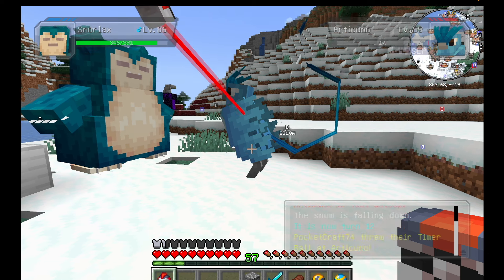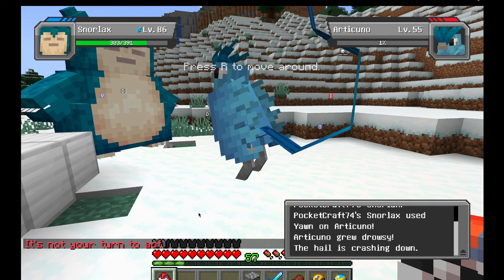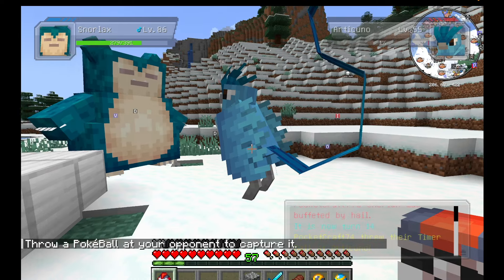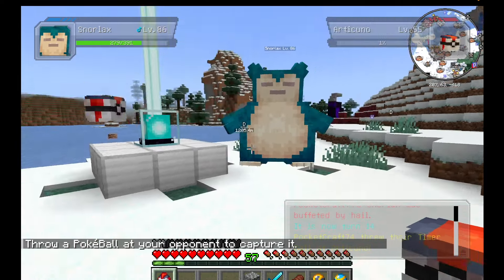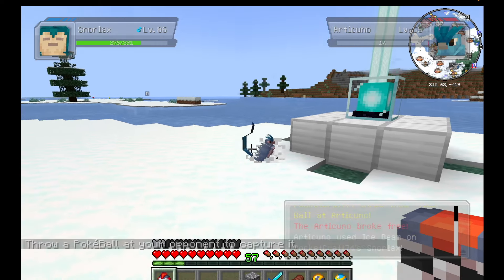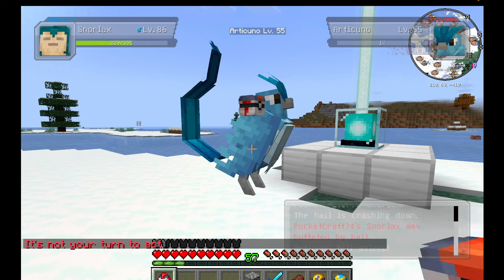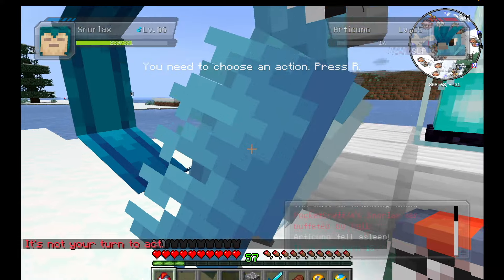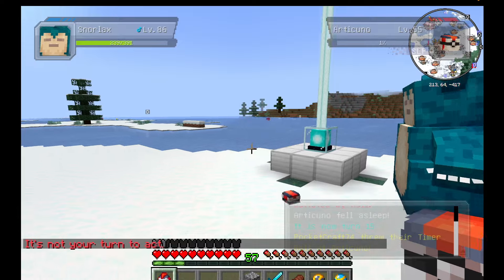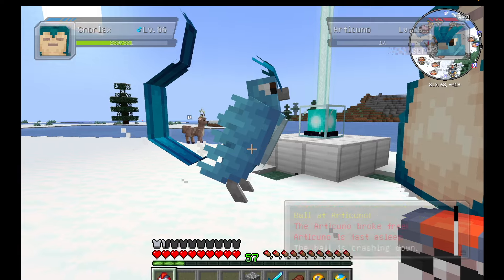It might take a minute but you should catch him eventually. If he wakes up, just put him back to sleep. You can't freeze Articuno — I think because he's an ice type, though you can double check me on that. You could try and paralyze him, which is easier because you don't have to keep reapplying it. However, I believe Pokemon that are asleep have a slightly higher catch rate than if they're paralyzed, so paralysis will also work but I personally think sleep is a little bit better.